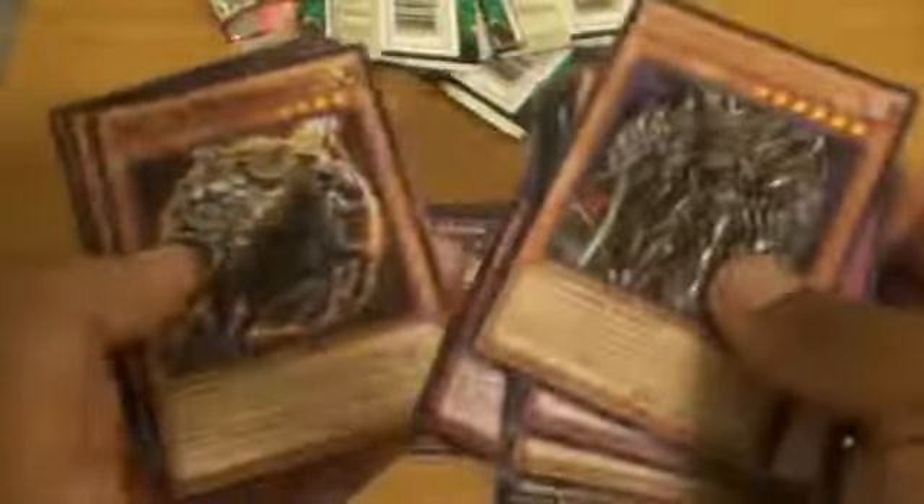And third and final pack. Just love that new card smell. Battle Guard Rage, Recover, Number 58. What is that — Breaker, the Dark Magician Warrior — and no, just three rares and another Hedgehog.